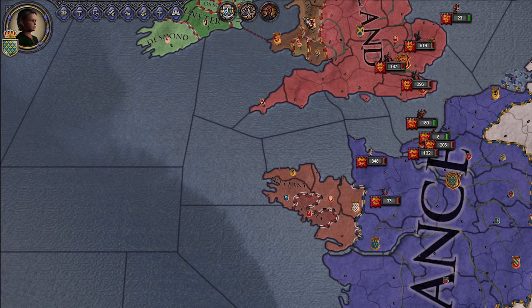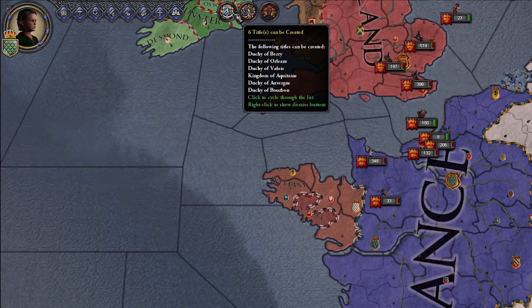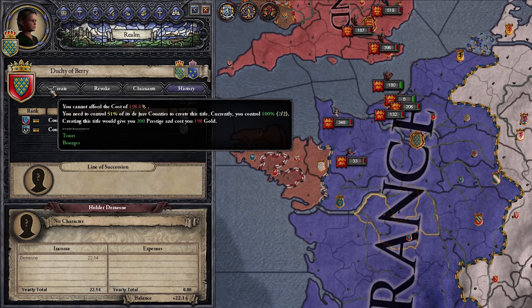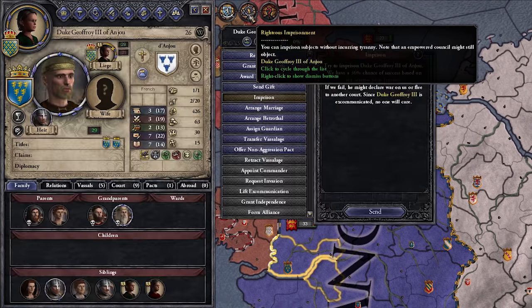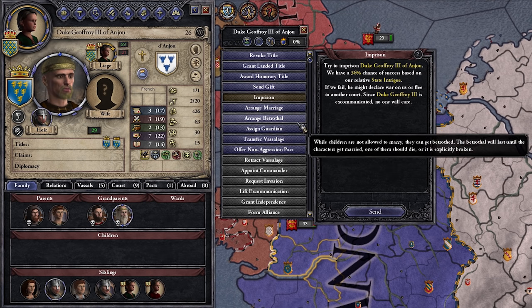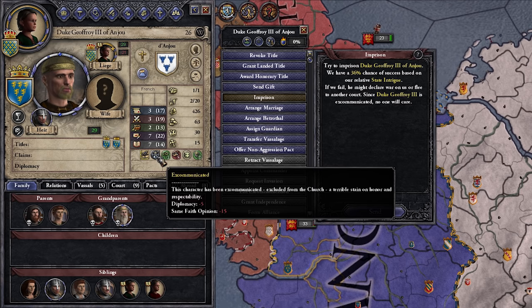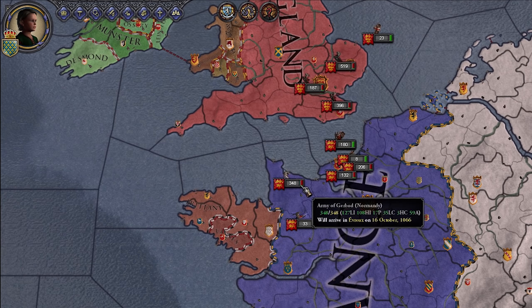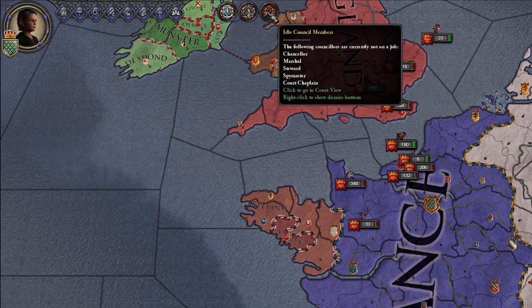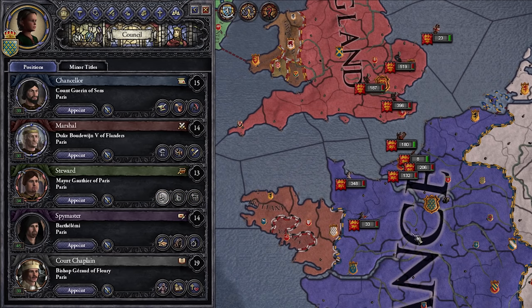Next are the notifications — they'll pop up along here, and pretty much all of them you'll understand just by hovering over them. We can create some titles — some duchies and stuff, we just don't have the cash. Righteous imprisonment — we can righteously imprison this person. The game doesn't really have a good way of telling you why you can do that most of the time, but with him it's because he's excommunicated, so no one will care if we imprison him. You could imprison anybody in your country or at least attempt to, but it's probably going to be seen as tyrannical if you can't justify it. And there are idle council members because we haven't told them to do anything.